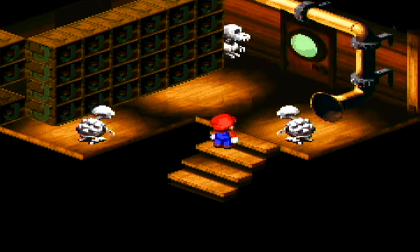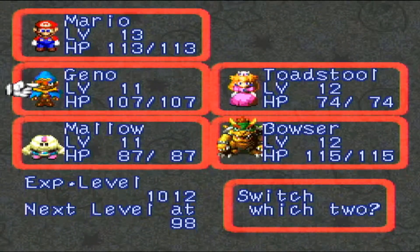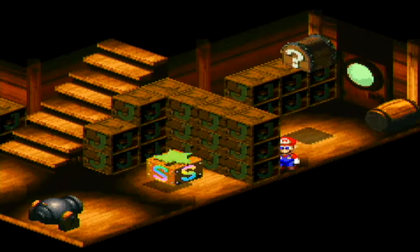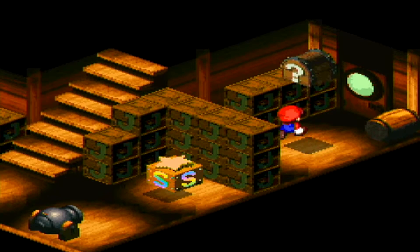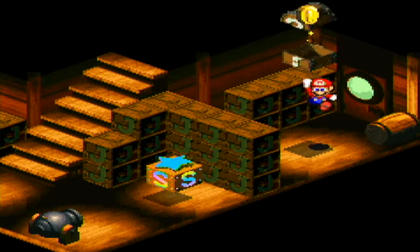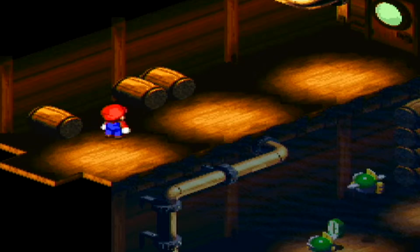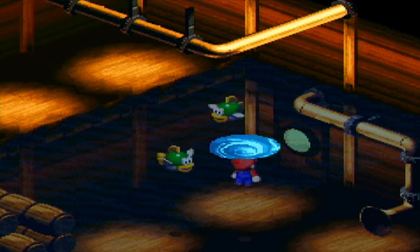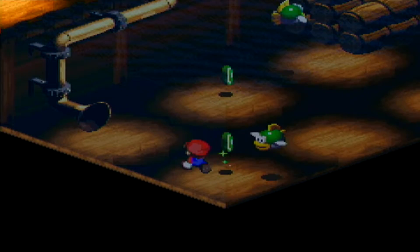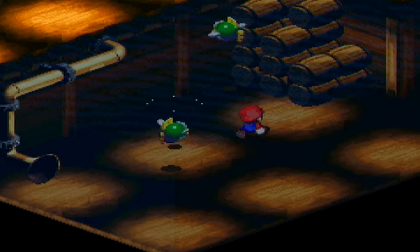We'll grab that and continue on our way. The only reason I had Mallow there was just in case I wouldn't be able to murder the Hidon on the first try, because he activates a bunch of goombas that come out. You come back and get yourself a nice little bonus of 100 coins — it's quite recommended that you do that. We actually get to a sunken part of this ship where we're going to fight all these enemies.